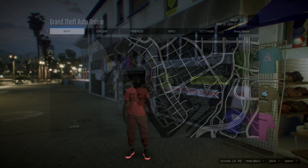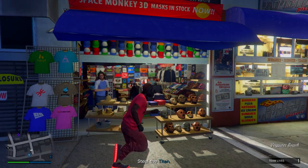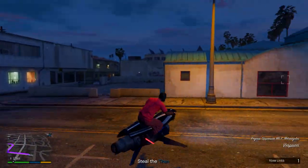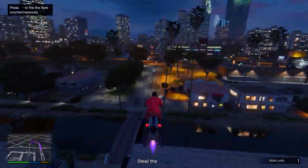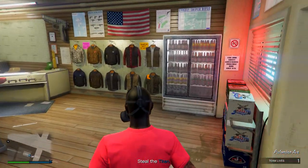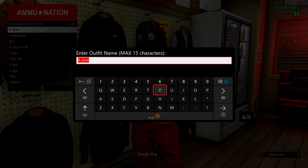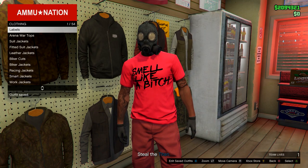In the mission you'll see you have the gas mask on and your peach plate carrier disappears. Go to the ammunition store in the mission — they should be on your map. If they aren't, restart your game and try again. In the ammo store, go on any menu and save this outfit in slot number one, overwriting the save. Then back out and quit the mission using your phone.